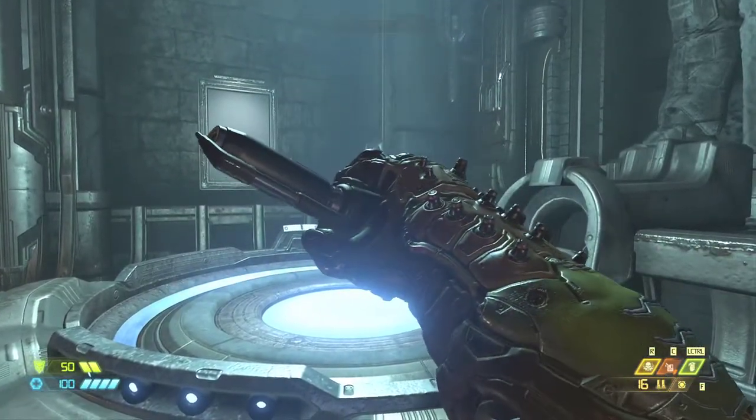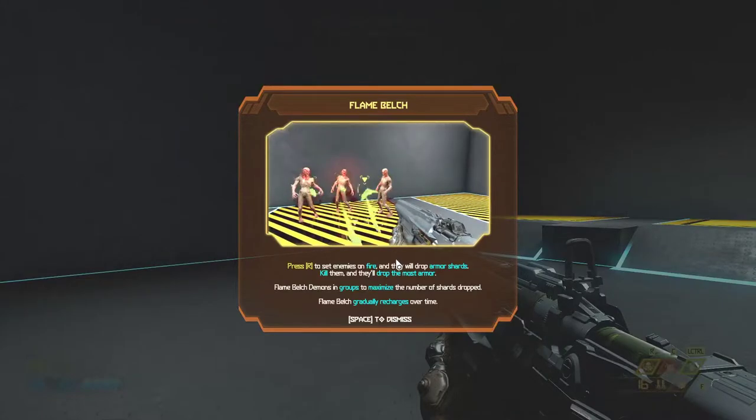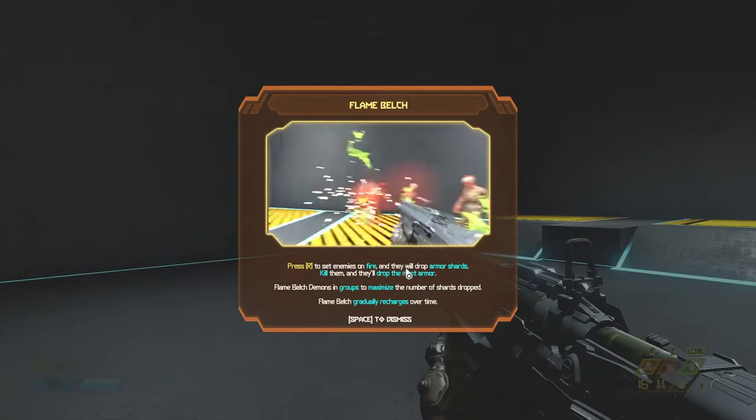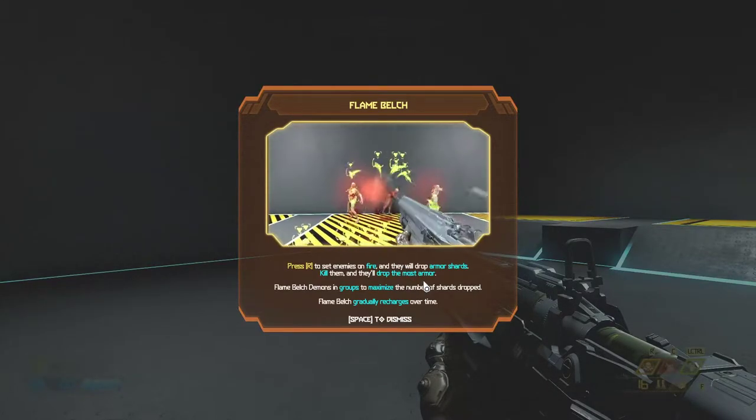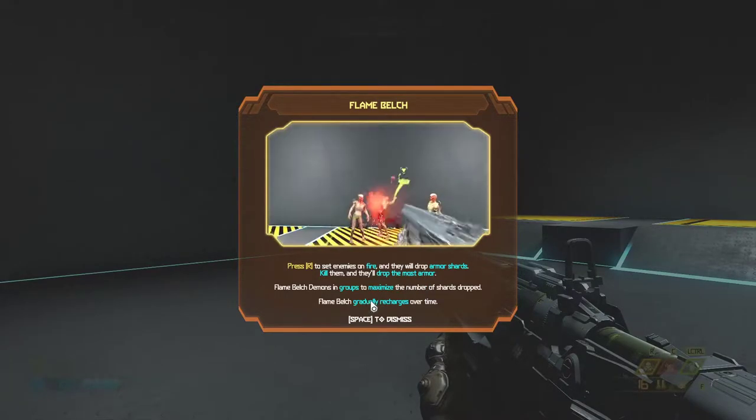Flame belch. What this do. Press R to set enemies on fire and they will drop armor shards — kill them and they drop the most armor. Flame belch demons in groups. Okay.